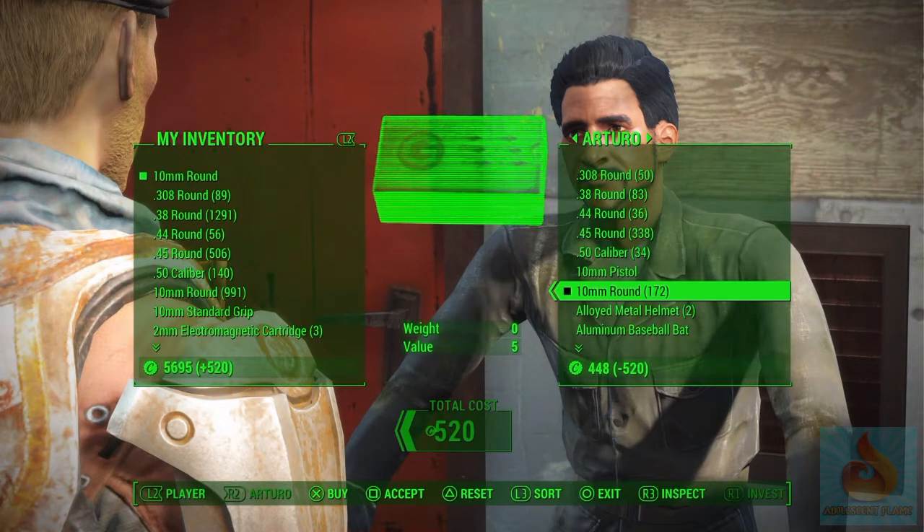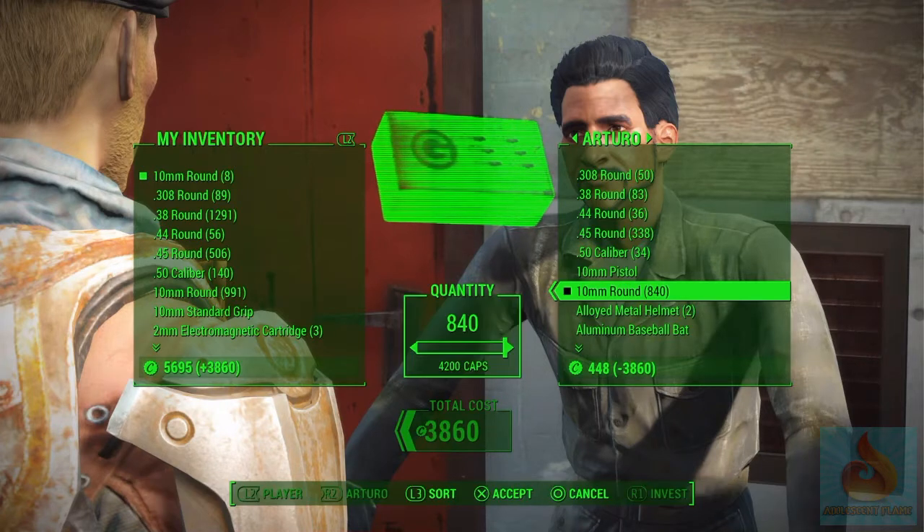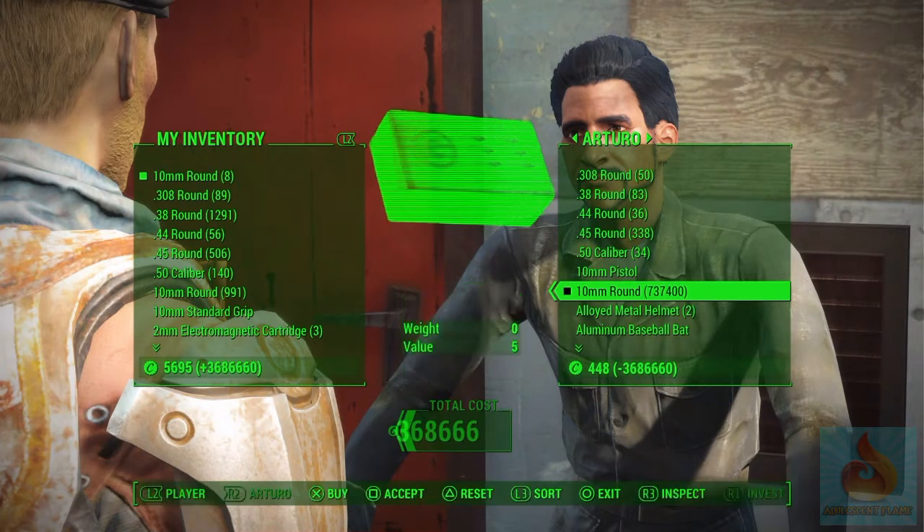Once you've done that, click and buy all of it, then try to get up to a crazy amount so you won't go into the negative when you start buying all of his stuff.